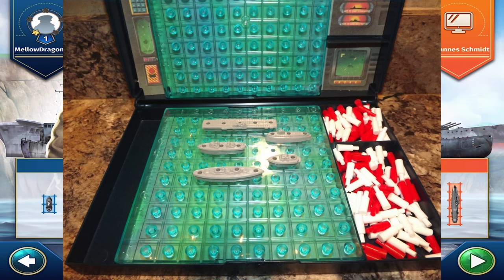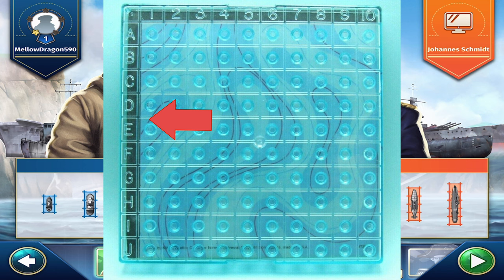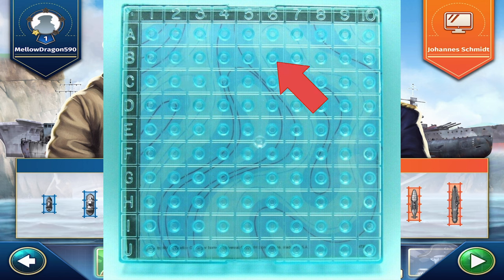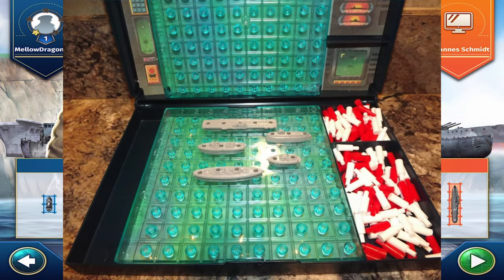You do not see where your opponent puts them. Along the sides you'll notice there are numbers 1 through 10, and there are also letters A, B, C, D, E, F, G, etc. A single grid square could be A1, or it could be B6, or it could be F8. You start the game by putting your ships on the board.